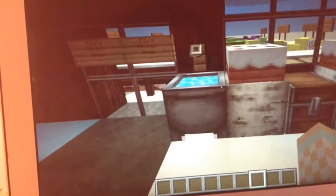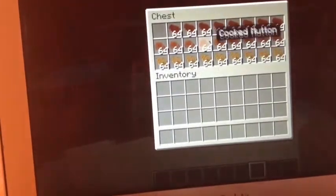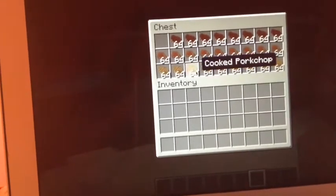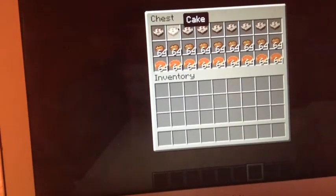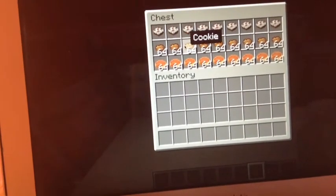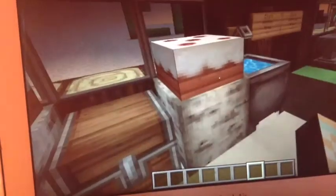Right here I kind of have a kitchen area — Ella's kitchen area. It has these little sink things, which are really cool. A cake, of course. Then this chest with steak, cooked mutton, and cooked pork chop. Sorry, the iPad's shaking. A chest with cake, cookie and pumpkin pie. More cakes and another sink.